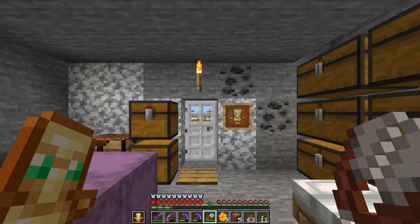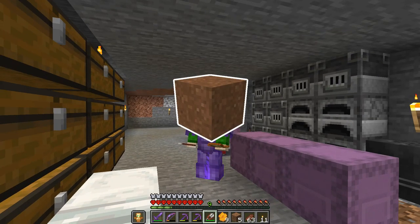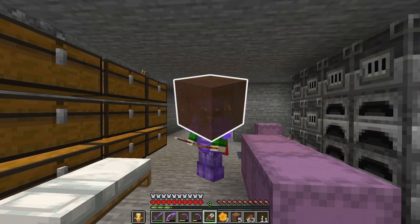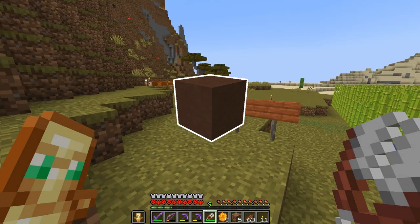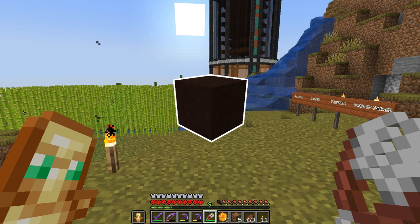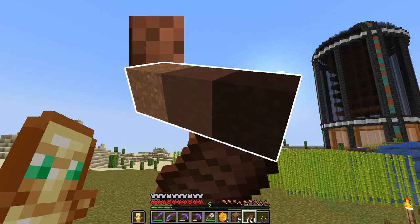Basically we need brown dye, we need to find ourselves a jungle, we need concrete powder, and we need lots of terracotta. I don't only need brown terracotta but also black terracotta — we will take a look, it looks awesome. And it looks awesome in a brown gradient.